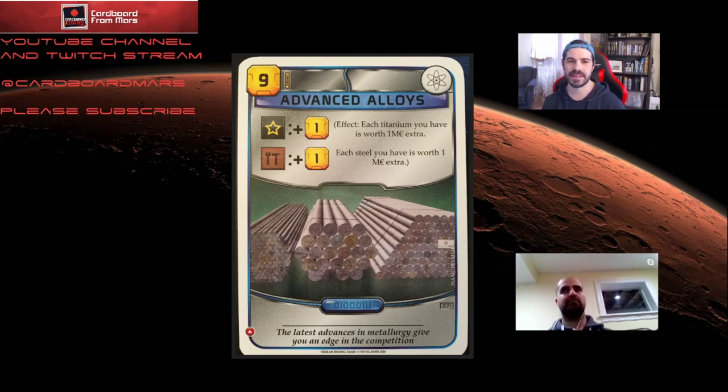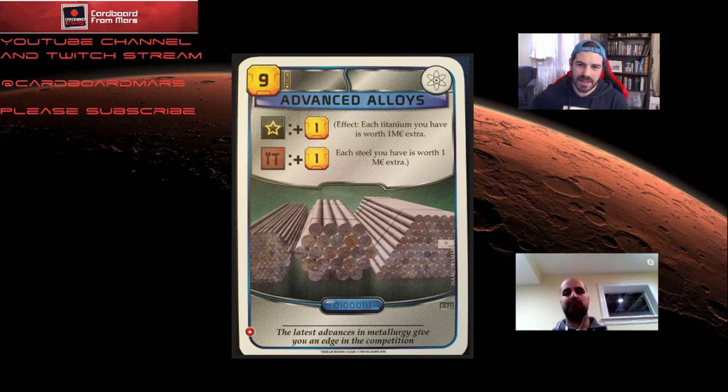The best strategy with Mining Guild is to lean really hard into building tags — draft every single one you can — and boost steel production so you're dumping out building tag cards at the end of the game. The milestone you're almost certainly going for is builder; you start with two building tags already, and it should be pretty easy to lock up with Mining Guild, even against Tharsis or Interplanetary Cinematics.